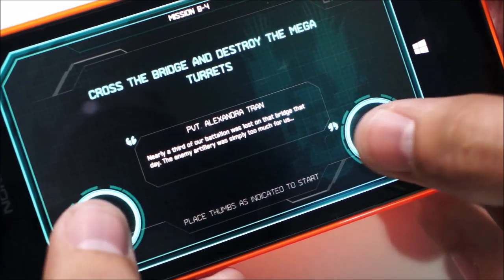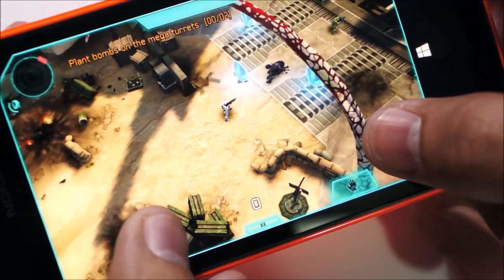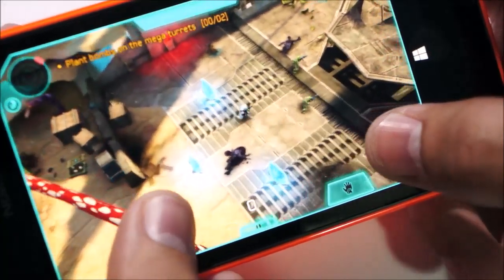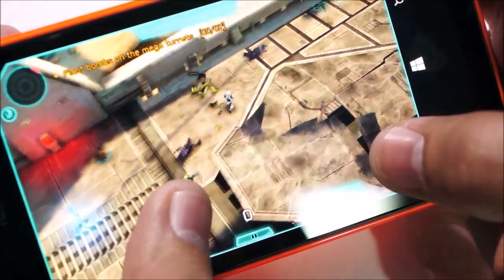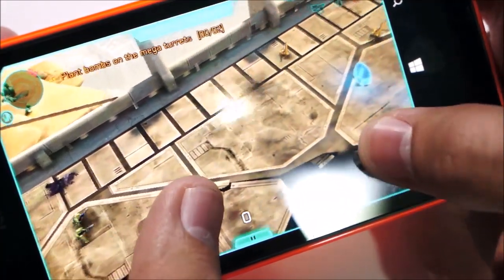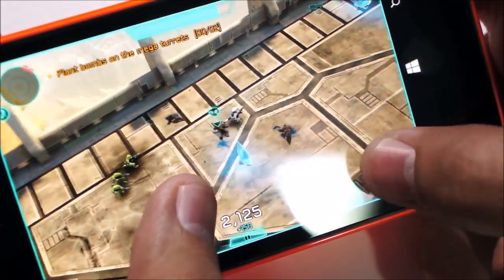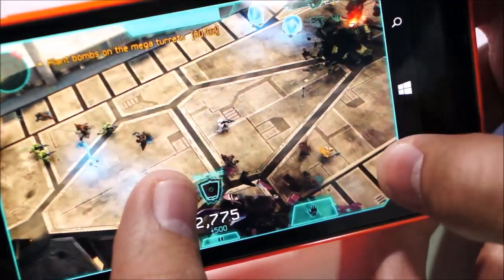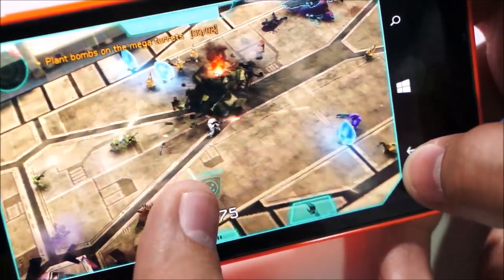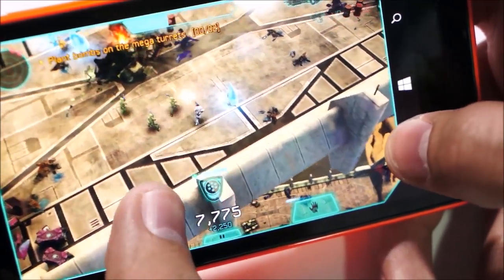It's already loaded so that was pretty fast. We're in the game and you can see it's running pretty smoothly. The game seems to be running pretty fine and I've played it a bit on the Lumia 630 with no issues. In fact it was quite fast and snappy — pretty much the same performance as on my Lumia 1520, except for the fact that it has a smaller screen of course.